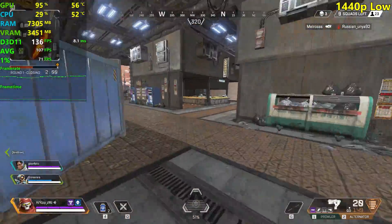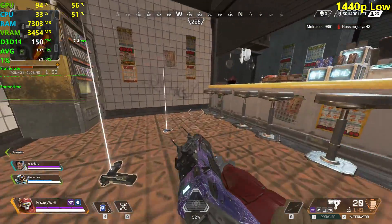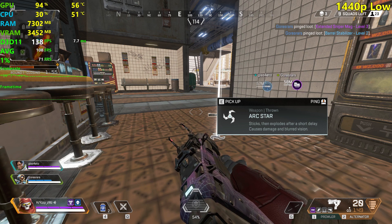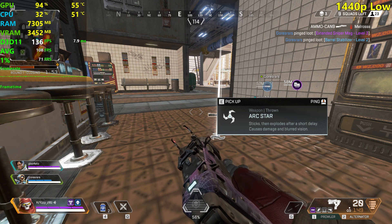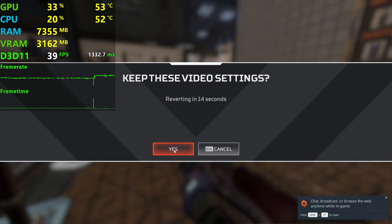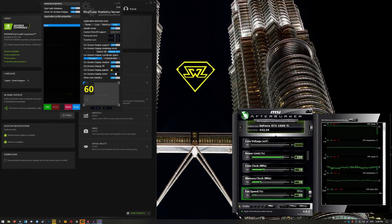108 fps average and 71 fps 1% lows at 1440p low — that's really decent. Let's get back to 1080p at high settings.